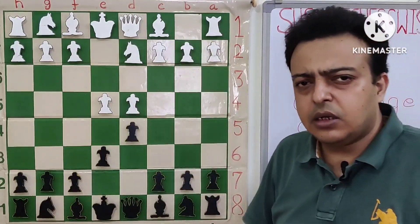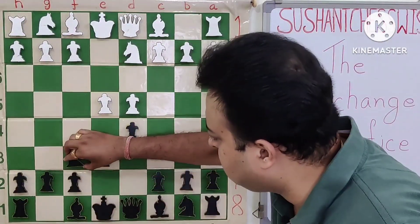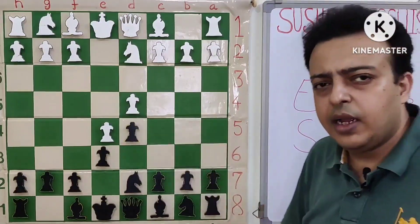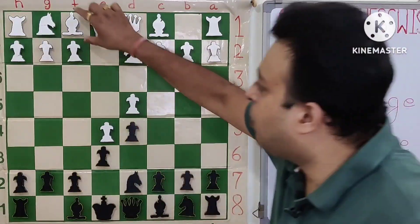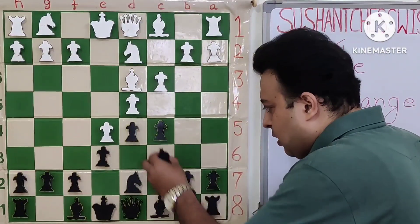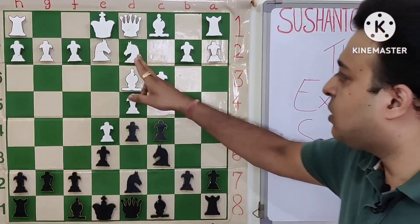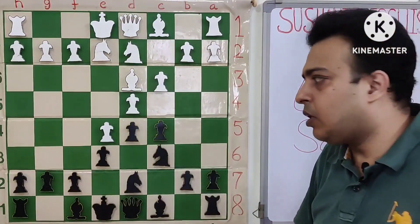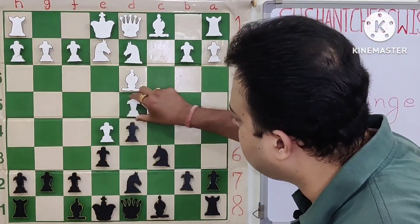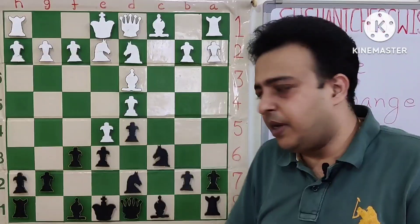But the C1 bishop gets stuck, so there are some advantages and disadvantages. Black goes for Nf6, E5, and Bd7. The bishop on C8 is stuck; Black wants to play C5 and attack the base of the pawn chain. White plays Bd3, C5, C3 — keeping the pawn center intact. Knight C6 attacks D4. Knight E2, so that after Qb6 the other knight can go to F3 and support D4. Black goes for the very standard moves and we try to reach the standard main position.